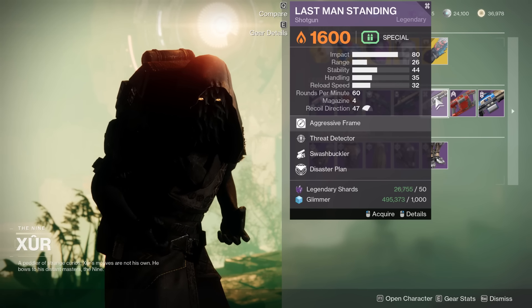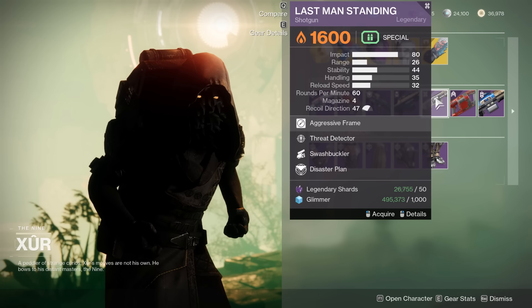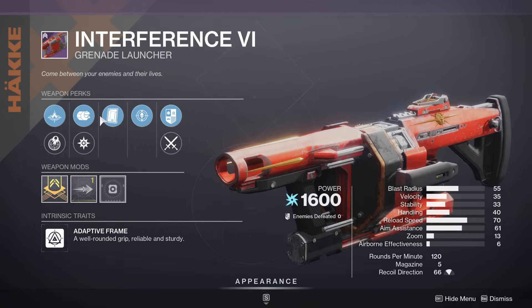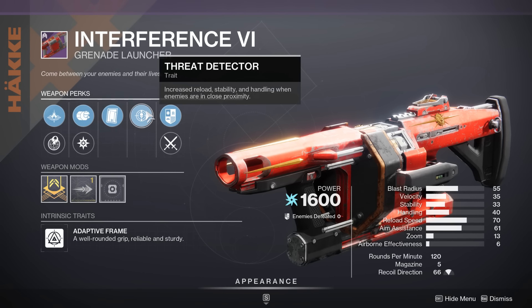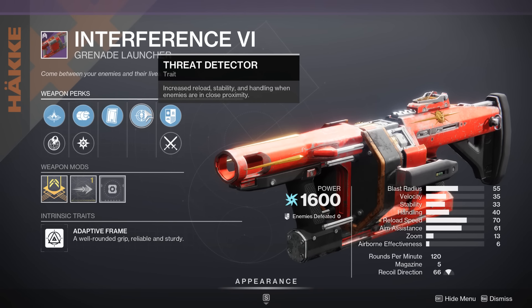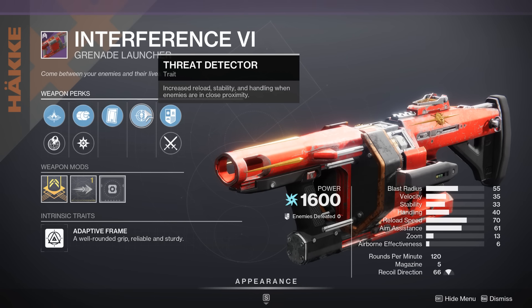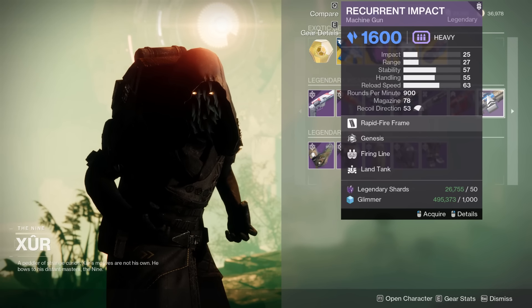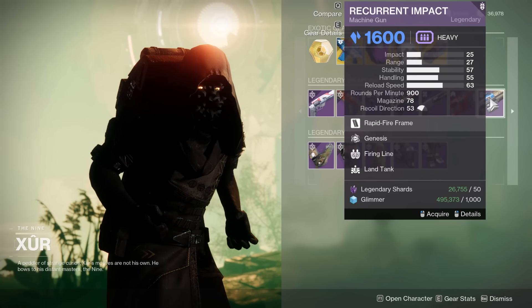Threat Detector Swash on Last Man Standing — it's okay. We do have Clown Cartridge, but Threat Detector is really not great. Like, who's putting Threat Detector on a Heavy Grenade Launcher, Bungie? Unfortunate. And then Firing Line Genesis on Recurrent Impact — not very good.